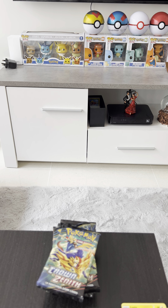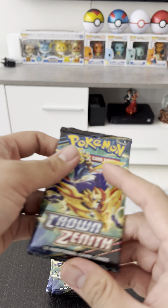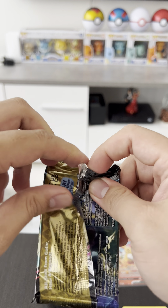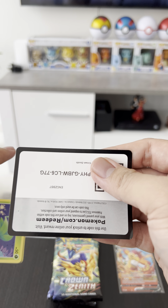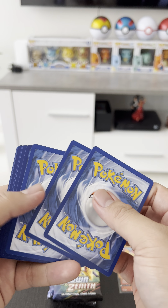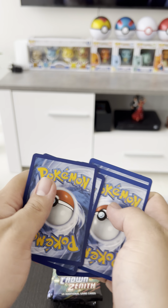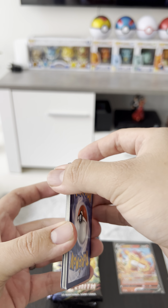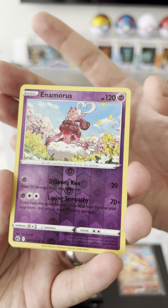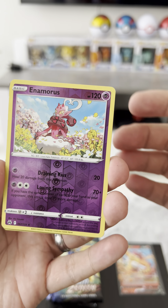Where's my sleeves? Okay. Let's put Smissier on a sleeve. Next pack. Let's see what our reverse holo slot is — it's an Enumerous reverse holo.